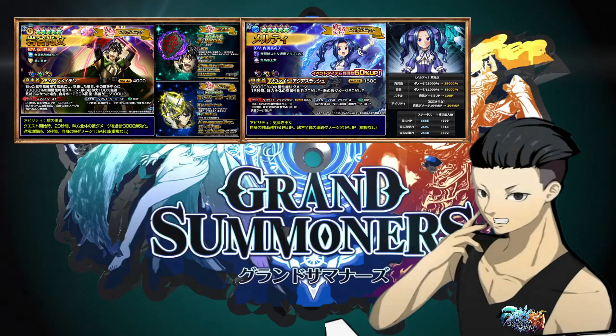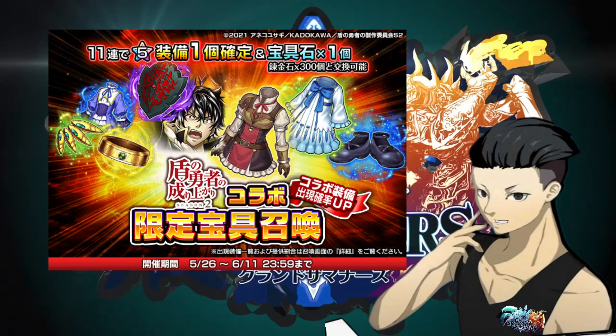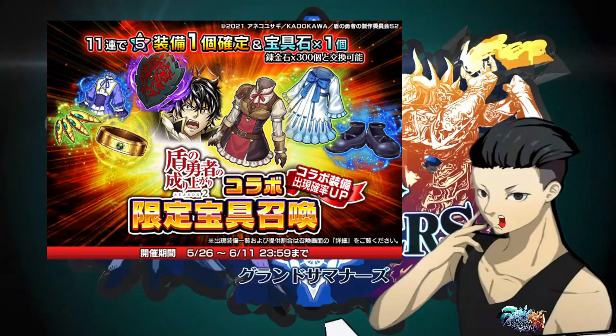In this video I'm only going to show their buffs and changes on the units. They also added new gacha equipment including the True Rage Shield which can be summoned. I'm not sure if this item can be purchased using rainbow gems, but it seems to be a gacha summon so don't expect that.